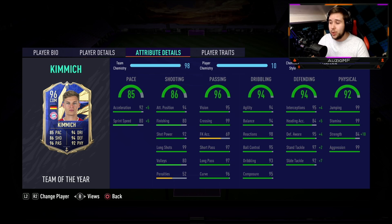The passing ability looks out of this world: 95 vision, 99 crossing, 97 short passing, 97 long passing with 96 curve as well. His dribbling ability looks like one of those players that's just going to feel extremely agile on the ball, especially him being 5 foot 9. He has got 94 agility, 94 balance, 98 reactions, 95 ball control, 93 dribbling with a 95 composure as well.